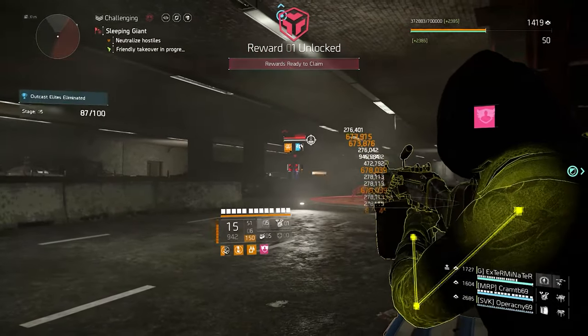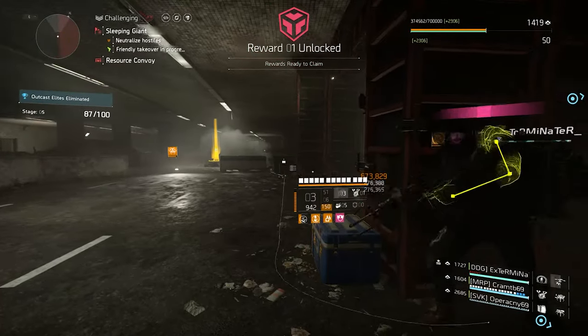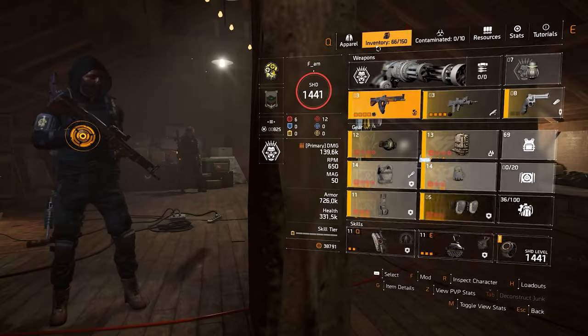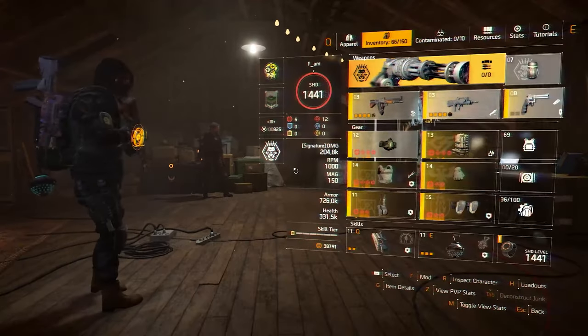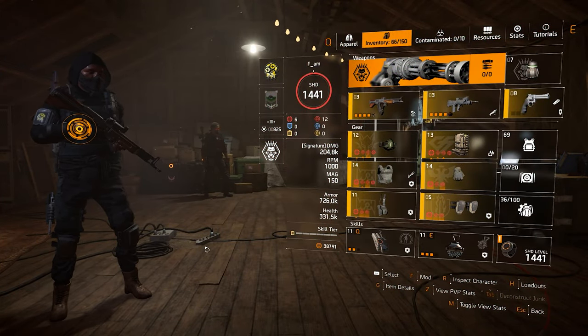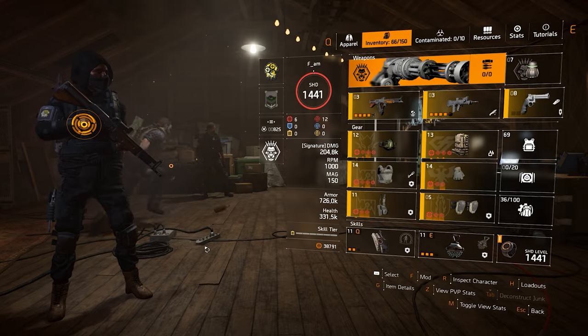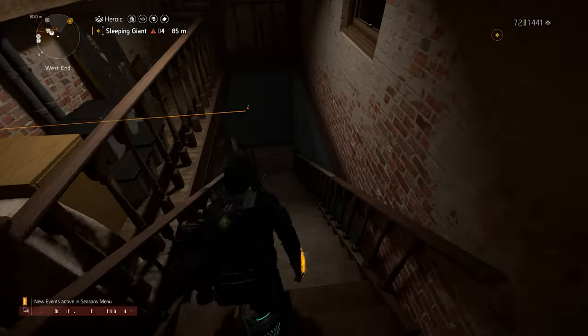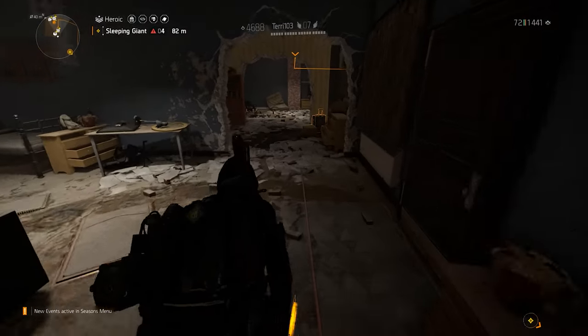All the gameplay you'll see in the background with all 3 assault rifles was recorded using the exact same build: 2 Walker Heart pieces, 1 Grupo Sombra, 1 Fenerys AB, Contractor's Gloves, Fox's Prayer knee pads, and the talents were Glass Cannon and Vigilance. Close to 60% critical hit chance and about 140% critical hit damage.